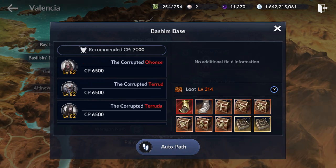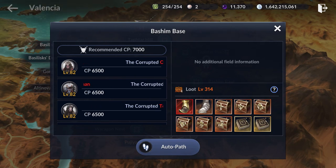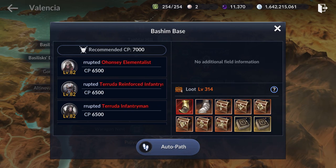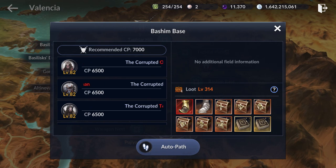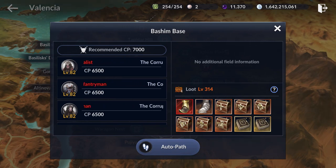Bashin Base is a huge jump from the previous maps. The CP requirement is 7,000, but if you are around 6,500 CP, you will be able to farm here. At 6,700 CP I can pretty much one-shot or two-shot mobs here and I do not need any HP potions to farm here.